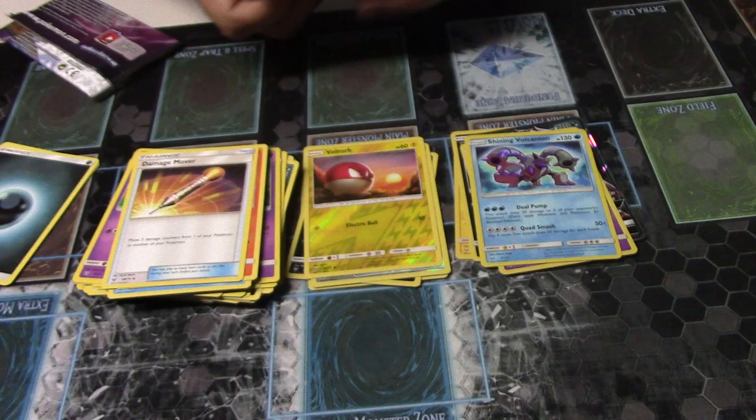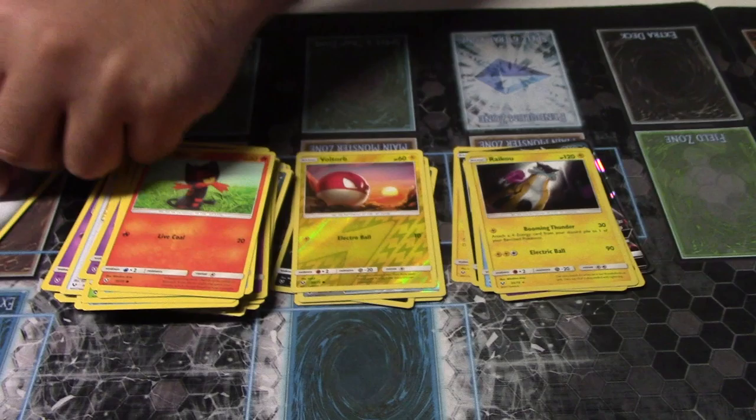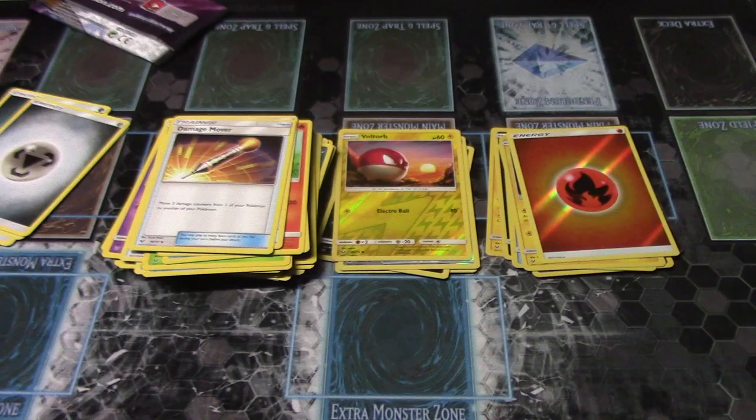Another code card. Totodile, Bulbasaur, Golap, Croconaw, Litten, Raikou. Steel Energy, Caravan, Ultra Ball, Damage Mover. So pretty nice. Reverse Energy.